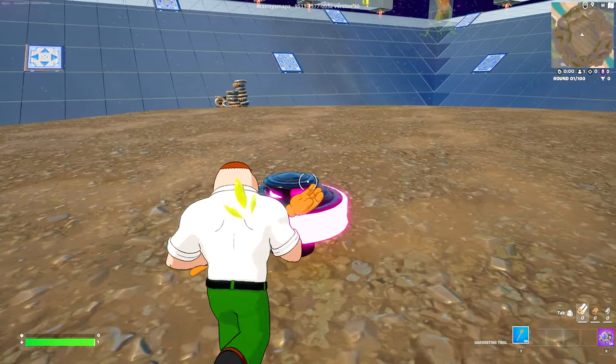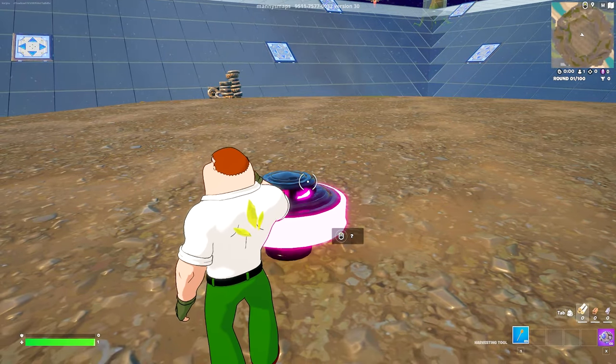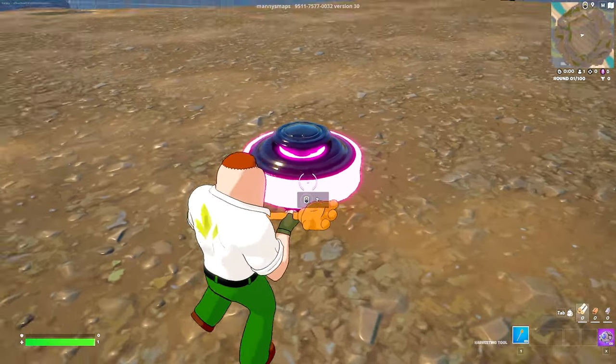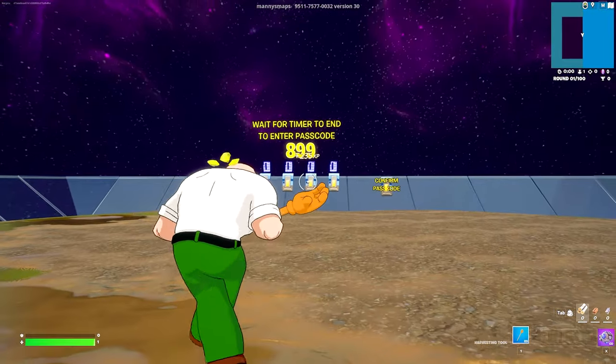As we land on the ground, walk up to the front of the pin bumper and then bring up our emote menu. Use any emote and then walk around it until you see a button appear. Interact with this and we'll now be teleported into a brand new room.